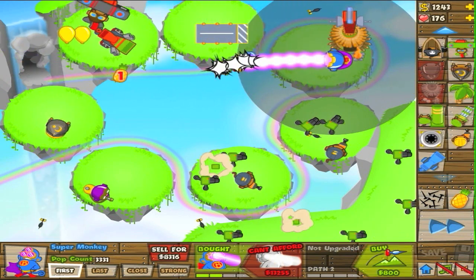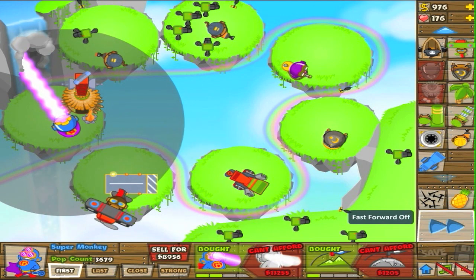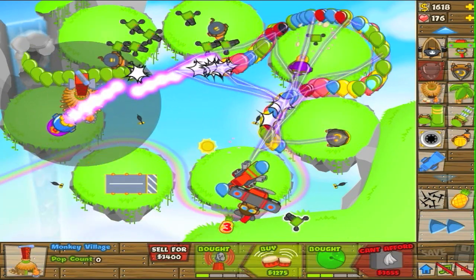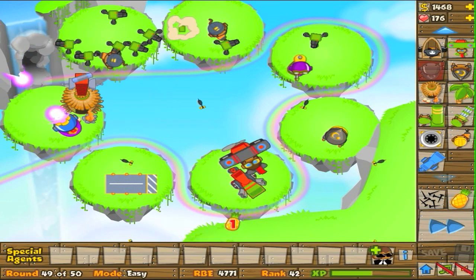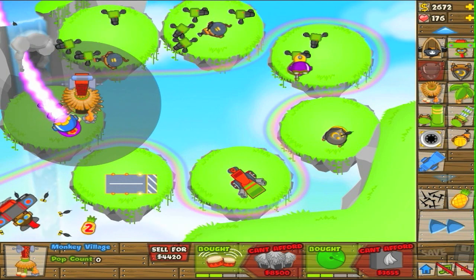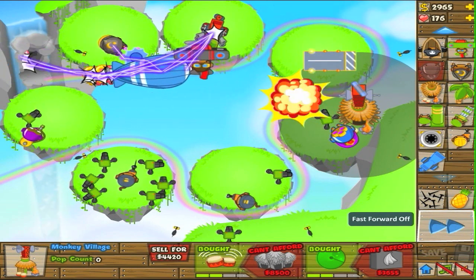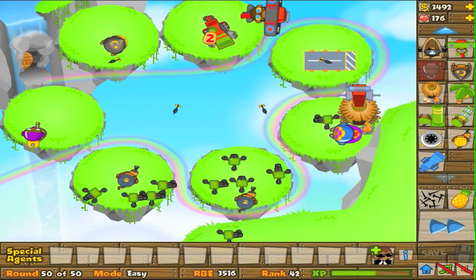Look at that difference — I love that. When they're trying to rush through and you get Plasma Blast mid-round, it's just incredible how much more damage it does. I just love how it repels them — it just makes it look so much cooler. I love Jungle Drums because it's a 15% attack rate increase and it's only about $1,250 to $1,500. To me, that's really cheap for what you get — especially for a Super Monkey, that is a really cheap upgrade. That's why I like to use it.